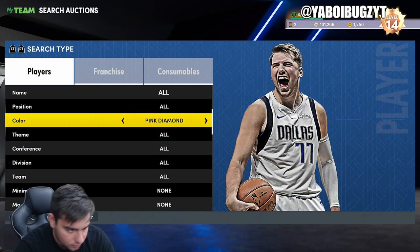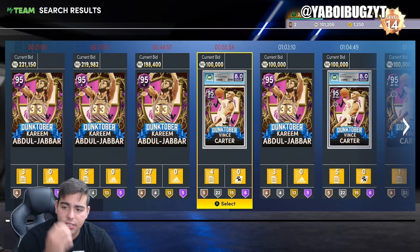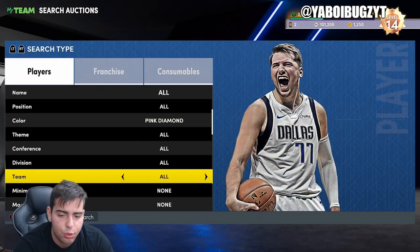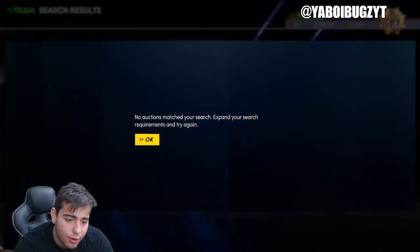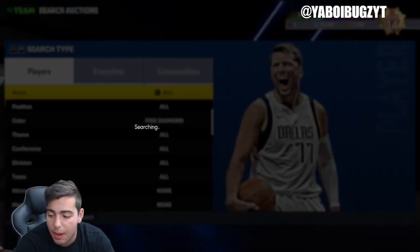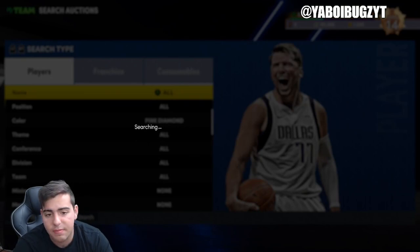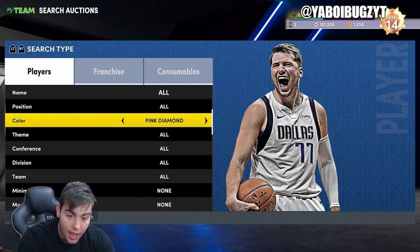So, sniping — the pink diamond snipe filter. This is gonna be the best snipe filter in the game. If you do get a snipe, it's high risk, high reward — very time consuming and the chances of actually getting it when it pops up are pretty low. It's iffy. There's only two pink diamonds in the game, but if you could get a pink diamond snipe, that's it. Period.